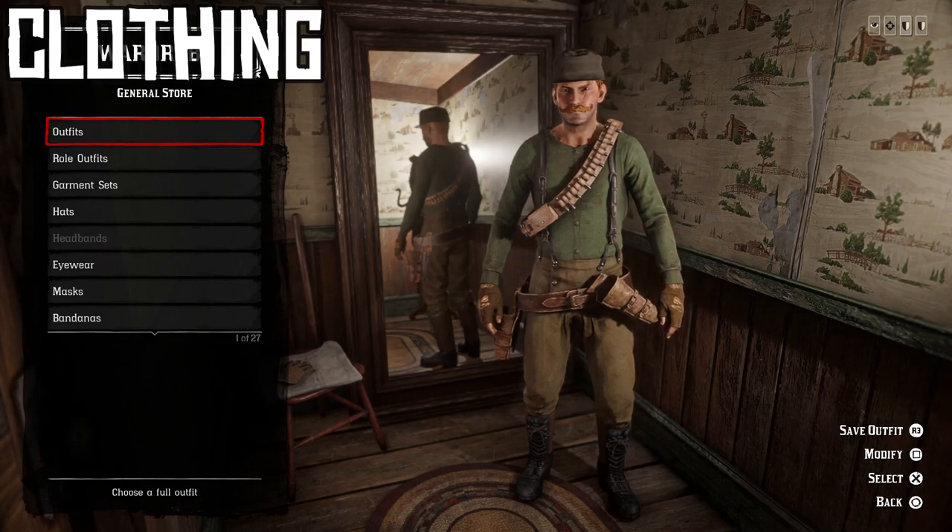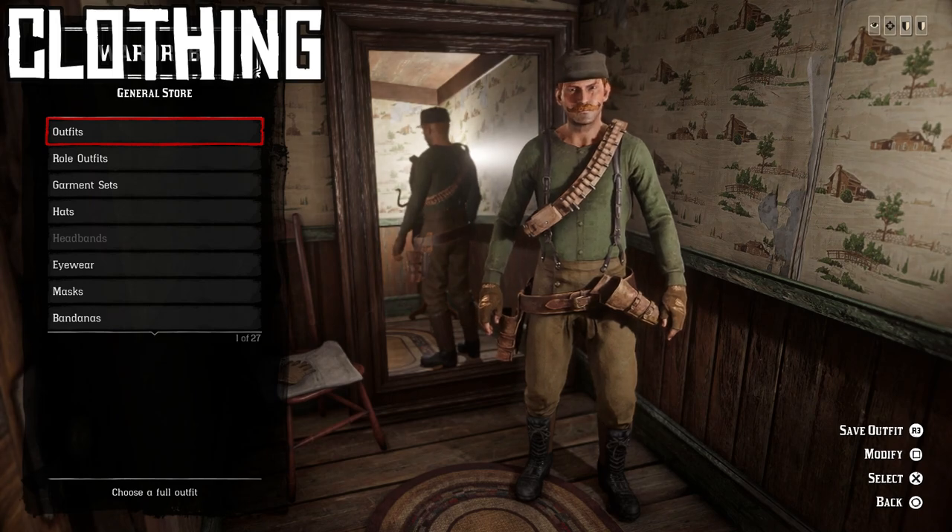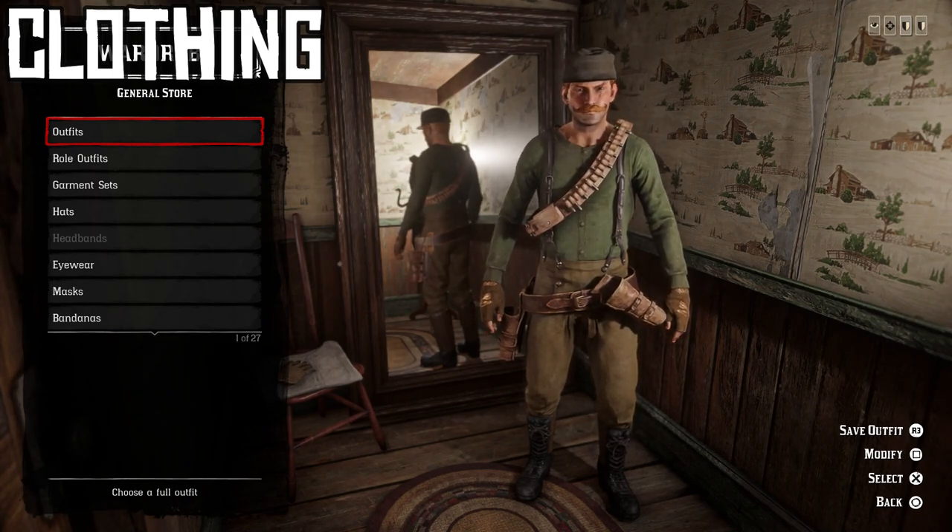That is the entire outfit. I think you'll agree it does a good job of sending an ex-military, paramilitary, or pseudo-military sniper vibe, and it also looks very cool. Let's move on to the ability cards.